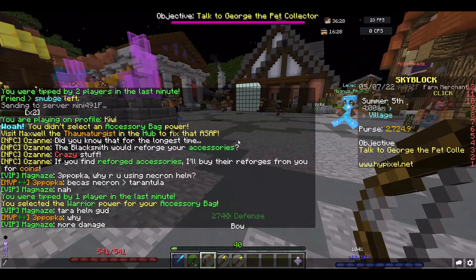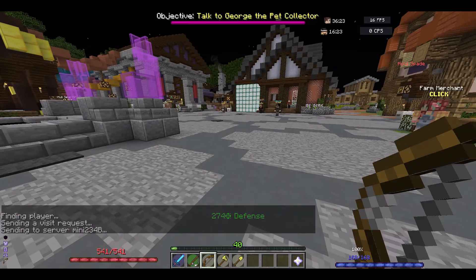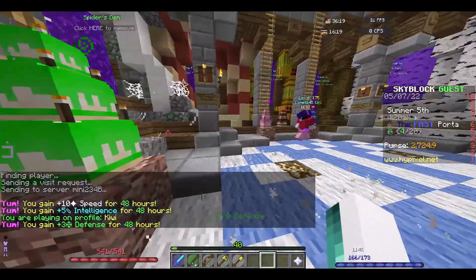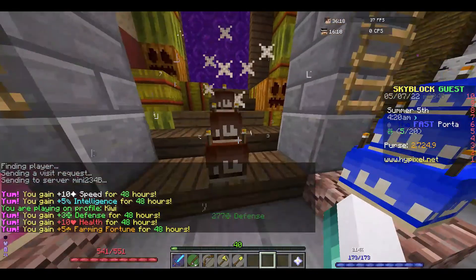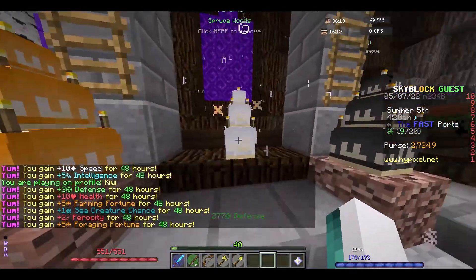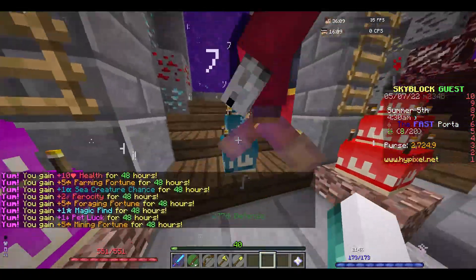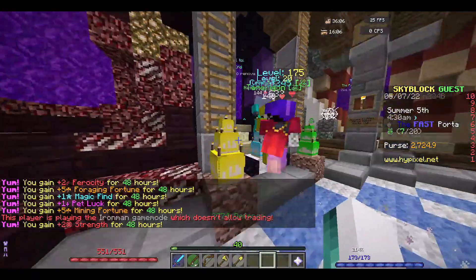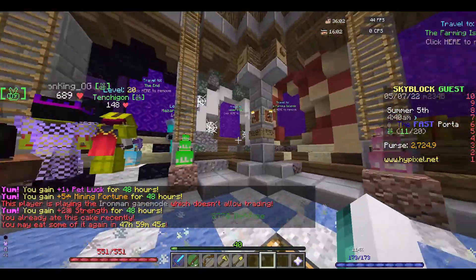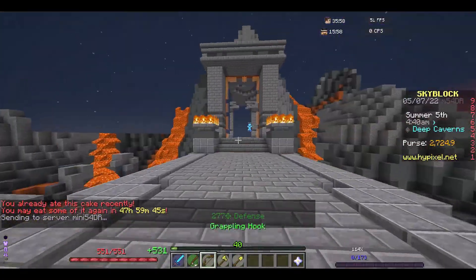The second thing we're gonna do is go over to the mining island. Let's just get some cakes - I wondered if they actually added them and they did, that's kind of cool. Farming fortune one is pretty good. Let's go to Deep Caverns.